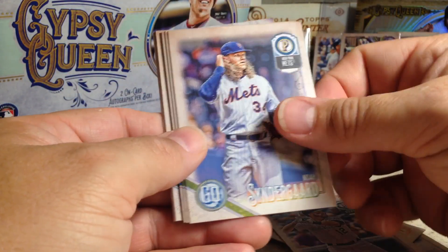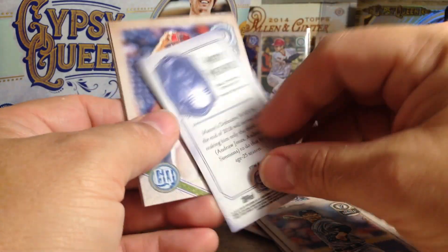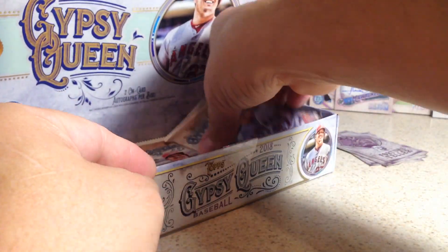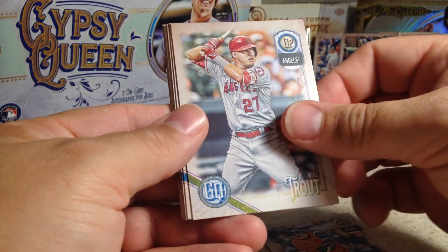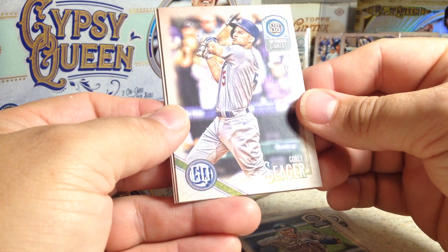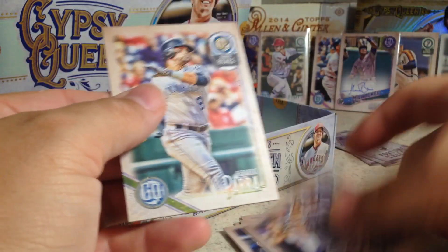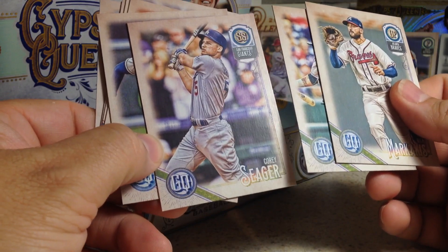Next pack: Mark Reynolds, Noah Syndergaard, Tyler Glasnow, Masahiro Tanaka, Manny Machado Fortune Tellers, Steven Strasburg, Yasiel Puig, CJ Cron. Next pack: Jose Altuve, Mike Trout, Nolan Arenado, Matt Carpenter, Carlos Correa — there's an upside-down Corey Seager. I'm not sure why that's upside down; maybe it's an image variation or something, or just printed that way.